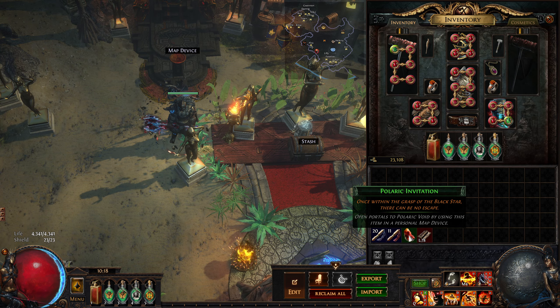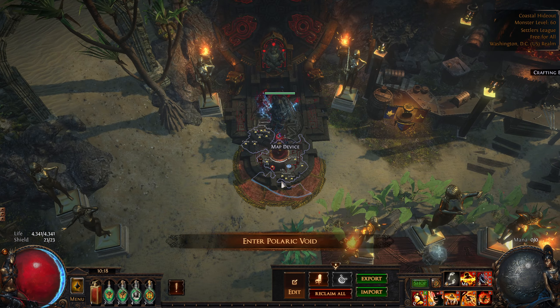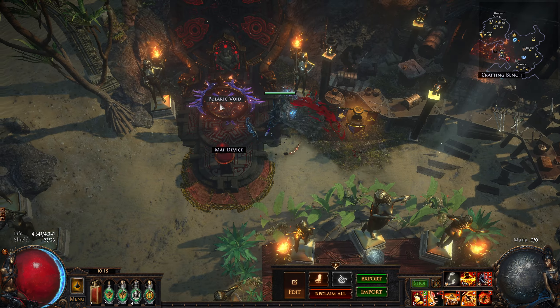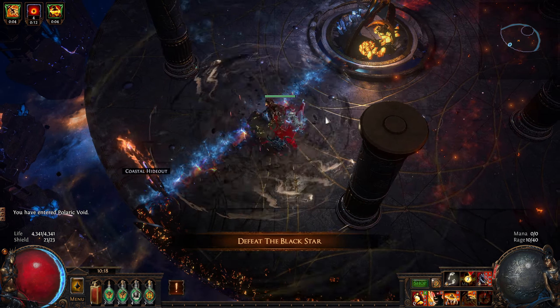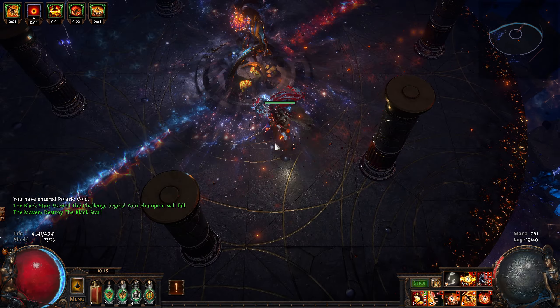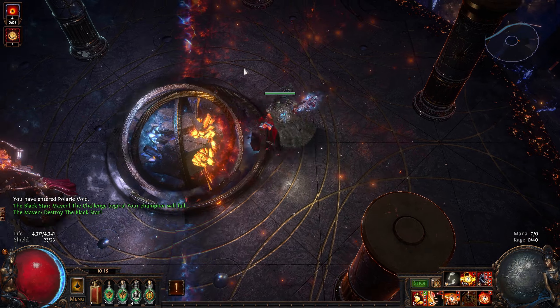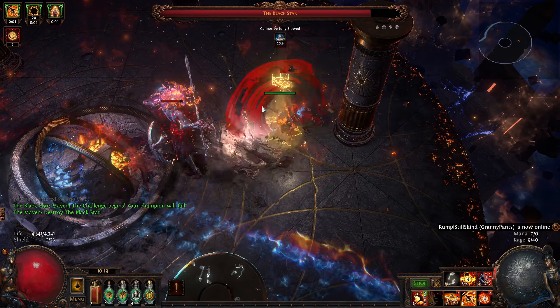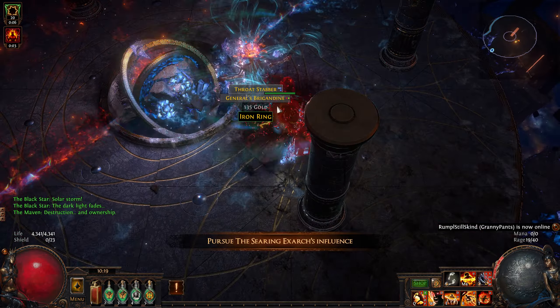Right now what we're going to be doing is the Polaric Invitation, currently level 92. Just another good checkpoint to kind of see how the build is doing. Taking on this boss — I believe it's the Black Star. It's been a while since I've done it, so bear with me. Hopefully I don't totally mess up the fight.